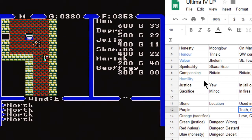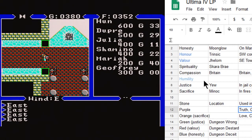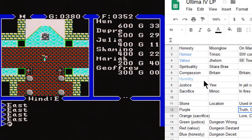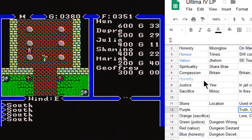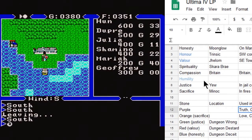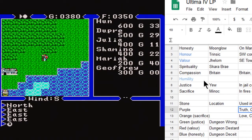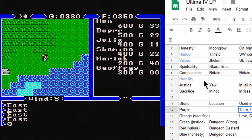From here, the best route would maybe be to continue following up on things we found out in Magincia. We're supposed to head back up toward Empath Abbey and talk with the lady-in-waiting there. Instead of boating over there, we can catch the Moongate. I'll see you guys when we get there.